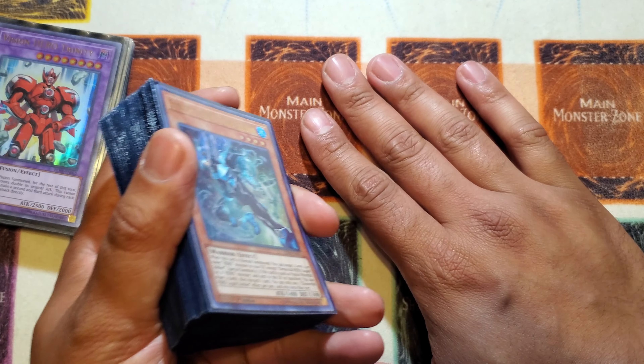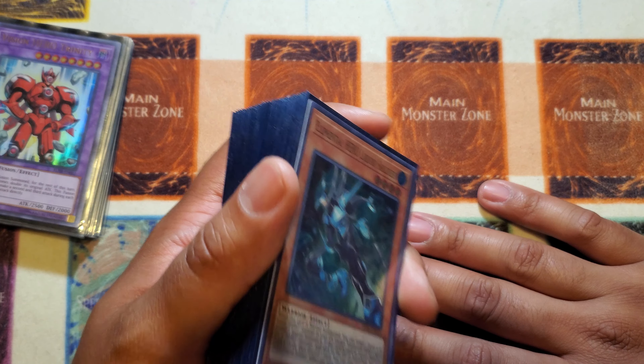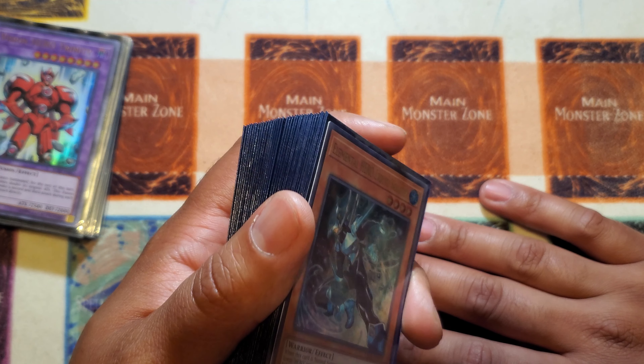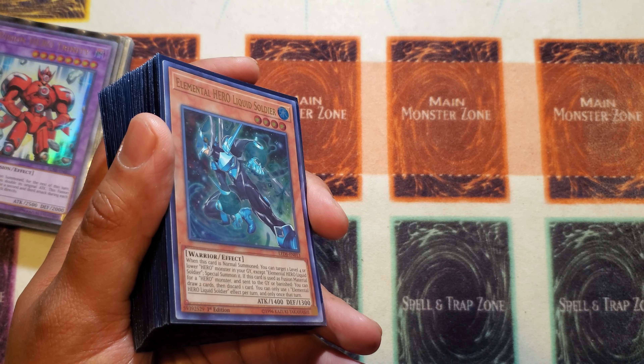This is a 40-card main deck, which is different from my regular deck list. I cut it down to 40 because I wanted to see my hand traps more - this is a hand trap specific deck list. With that being said, I had to trim the fat. The fat being cut was Solid Soldier and three Cosmic Cyclones. I pushed all of my back row hate to the side deck, so there's no Solid Soldier in the main deck.